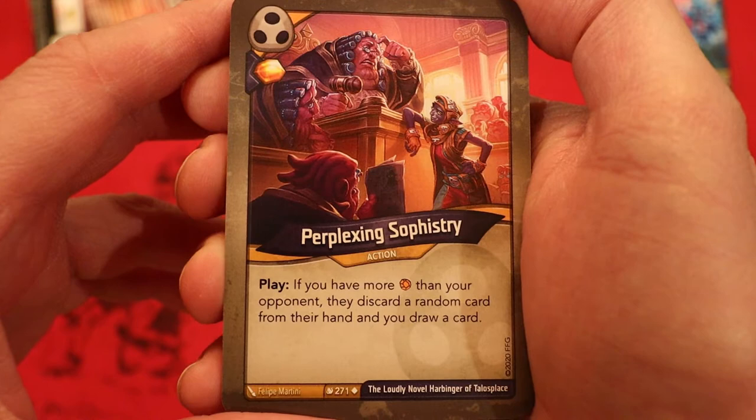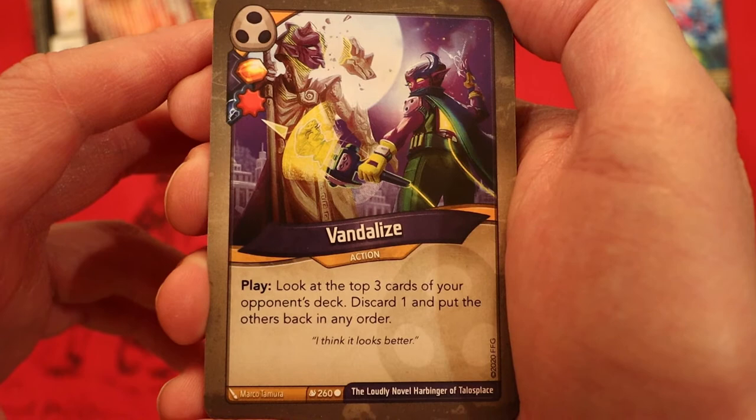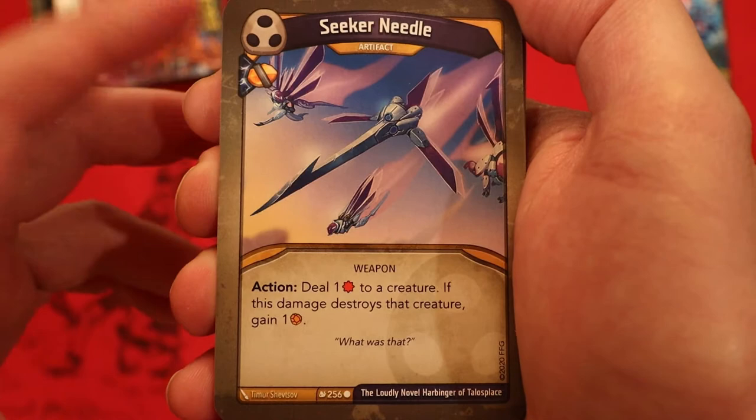Perplexing Sophistry — Amber W-Plate: if you have more amber than your opponent, they discard a random card from their hand and you draw a card. Borrow Amber W-Plate: take control of an enemy artifact; while it is under your control it belongs to House Shadows. Vandalize — amber pip, damage pip: look at the top three cards of your opponent's deck, discard one, and put the others back in any order. Tempting Offer — amber pip, enhanced capture pip: return an enemy creature to its owner's hand; if you do, your opponent gains an amber.